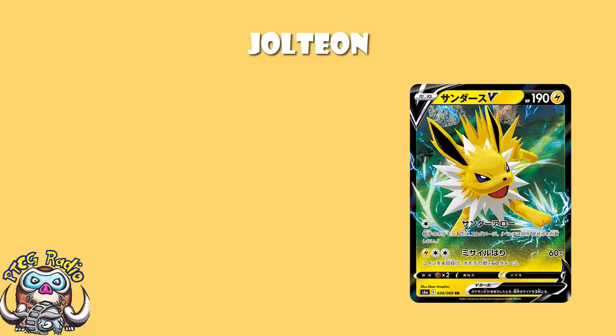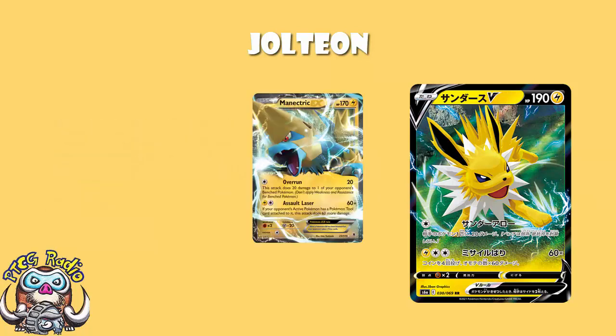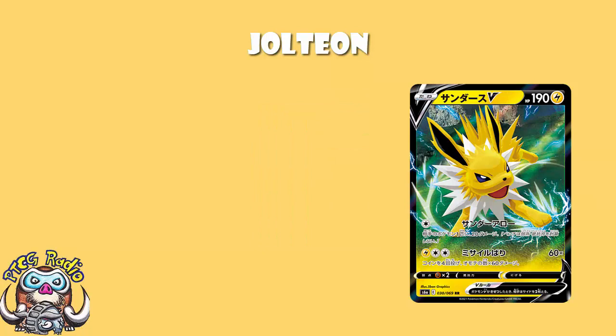The first attack here, I'm not a fan. One colorless energy, 20 damage to one of your opponent's Pokemon — it's just not enough. We can go back to the days of Manectric EX, which is another two-prized Lightning Pokemon. Manectric EX did 20 to the active and 20 to one of your opponent's bench for a single colorless energy — that was something worth getting excited about. This isn't good enough and I really don't like it.